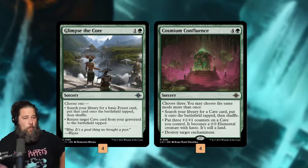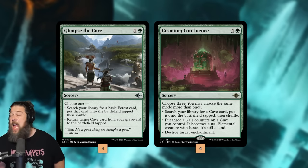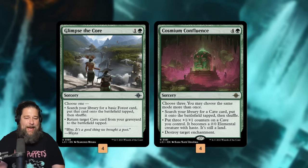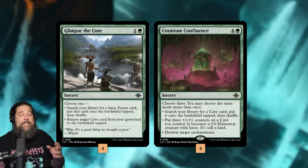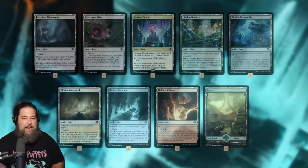The other two big payoffs are ramp spells. Glimpse the Core finds a basic forest, so a lot of times on turn two it's just ramping a forest. But in the late game it can return a cave from our graveyard to the battlefield tapped, which is nice because our most powerful caves sacrifice themselves to discover, or are creature lands that can sometimes die in combat. Our biggest payoff though is Cosium Confluence. This card is kind of ridiculous — for 5 mana we can choose 3 of: tutor a cave to the battlefield, put 3 +1/+1 counters on a cave, make it a 0/0 elemental with haste, or destroy target enchantment. This is actually the main way we close out the game.